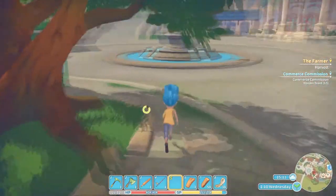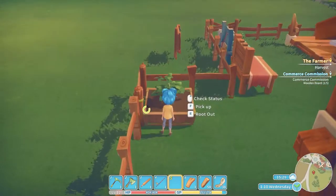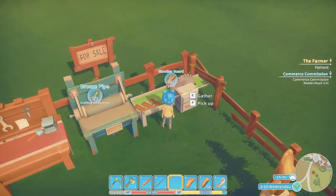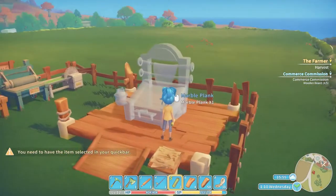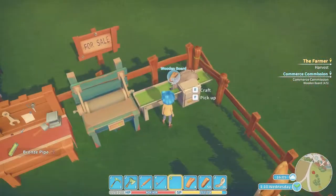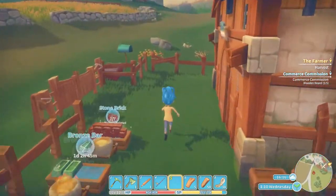Let's go check on our boards and see if we can get our commission turned in. I don't think our plant is done yet - we'll go this way so we can check on it. Two days for the cotton - I had forgotten what we planted. We're still missing one board; here are the two of these. One marble plank takes an hour and a half. We can pick this up now - let's go get our commission turned in.